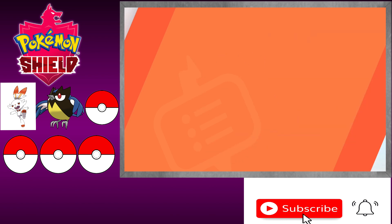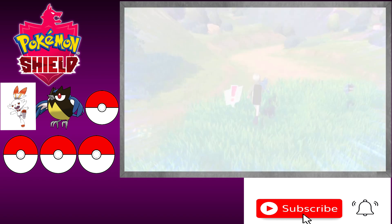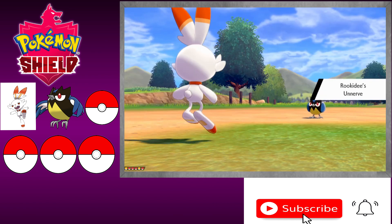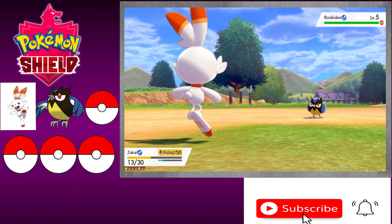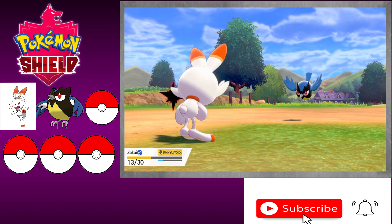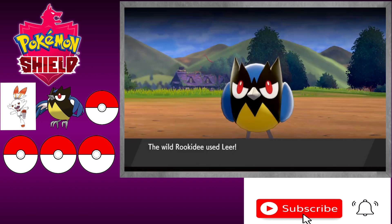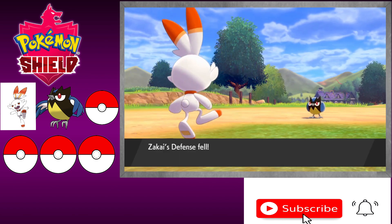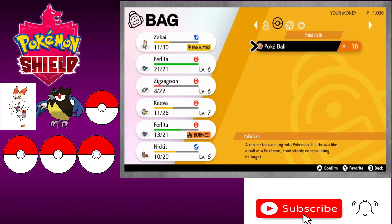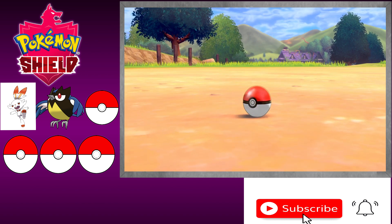I won't give it a nickname. I will try and catch another Rookidee — hopefully we get what we're looking for. We have a full party of six right now so it'll automatically go to our box at the Pokemon Center, but when we get back there we can look at it and see what's going on. Come on, Ember — go to our bag. Alright, cross your fingers — come on, let's be done with it so we don't have to worry about it anymore.